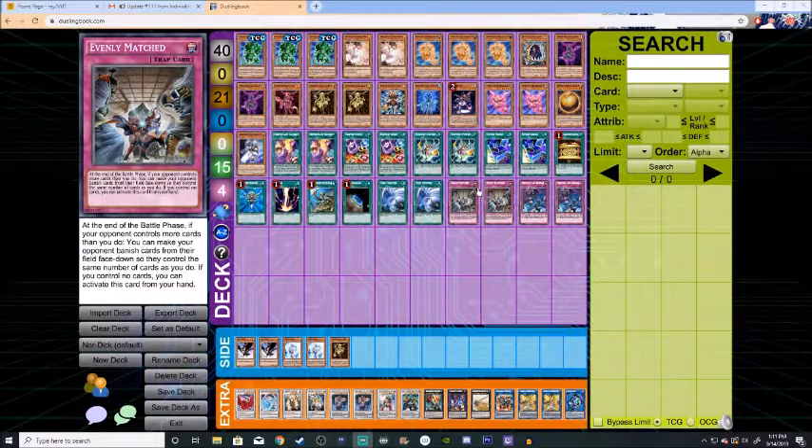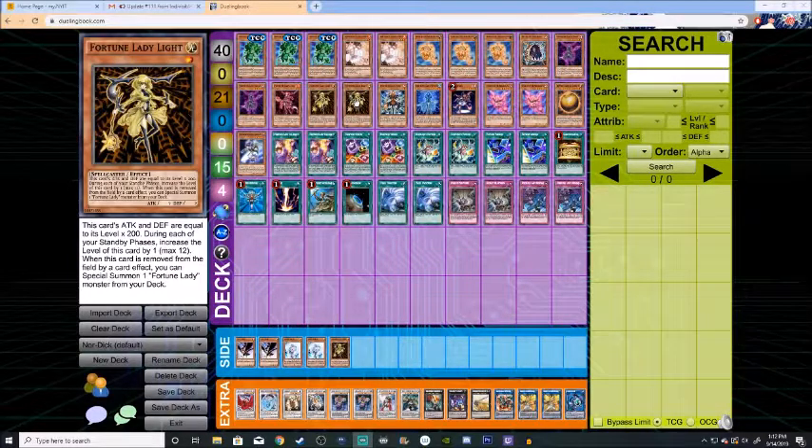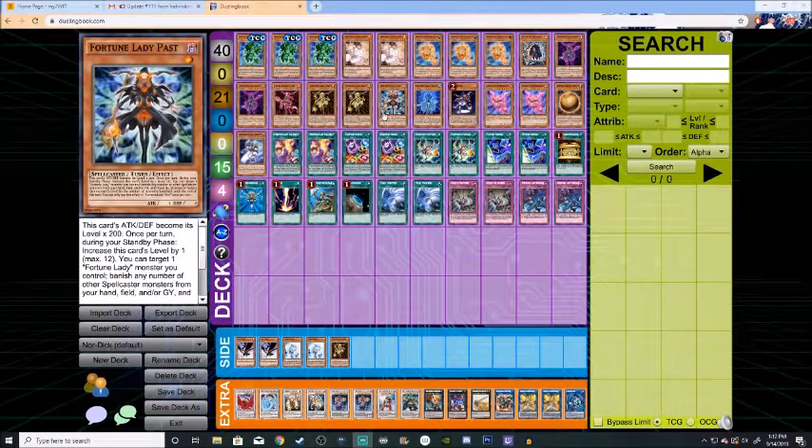Moving on to the traps, we only run four of them. We run two Evenly Matched. What this card does is banish your opponent's cards equal to the number of cards you control. If you have no cards on the field, you can activate this card straight from your hand — a good card especially if you're running second or playing against any meta deck, because they tend to summon a lot of monsters or have a lot of cards face down. And then we have Fortune Lady Rewind, which allows you to target any number of banished Fortune Lady monsters with different names and special summon them; however, they are shuffled into the deck during the end phase. This is basically your Return from the Different Dimension, but that secondary effect — returning all cards back into your deck during the end phase — actually triggers Fortune Lady Light's effect, which then allows you to special summon another Fortune Lady from your deck.